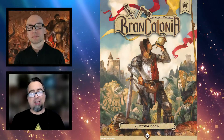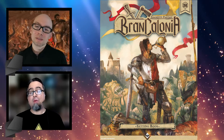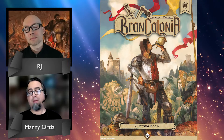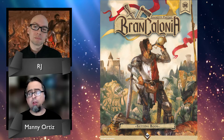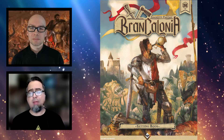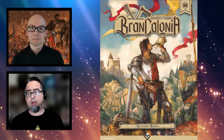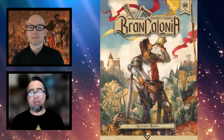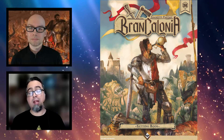Hello everyone, welcome to Really Dicey. This is Manny, and I'm RJ. Today we are reviewing the Spaghetti Fantasy, the Brancolonia Setting Book by Asheron Books. It is almost 200 pages. It calls itself a spaghetti fantasy because it's based on Italian folklore and medieval history. This is a low fantasy, lighthearted setting where you play scoundrels that take part in misadventures to solve predicaments for reward. This game uses the 5th edition Dungeons & Dragons rule set.